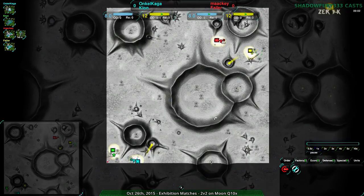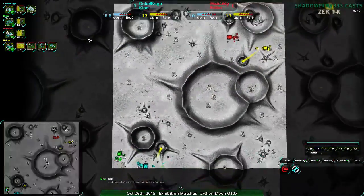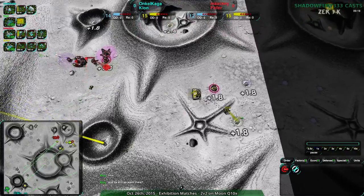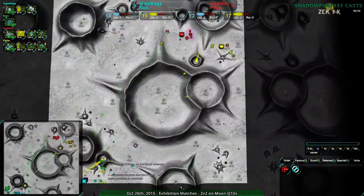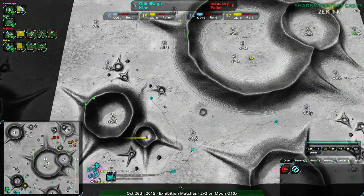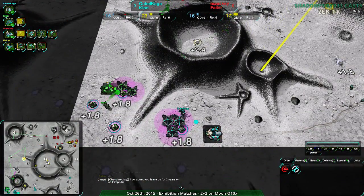Moon Q10X is a map which is not exactly symmetric, though it almost feels like it. The starting areas are quite different - the southwest side is much more defensible, which is where Uncle Kaga and Clone are, while Mackie and Fahler are in the northeast, a bit more open and harder to defend, but closer to the expansion. So it's easier to build up from there.